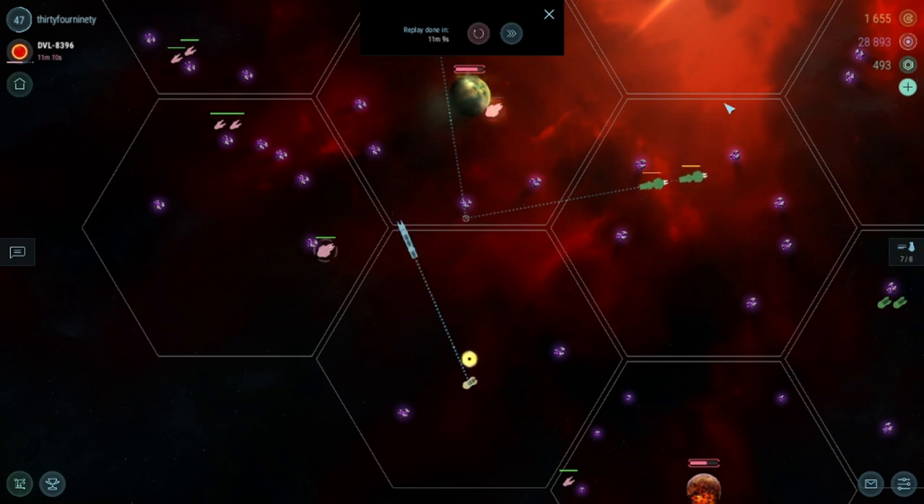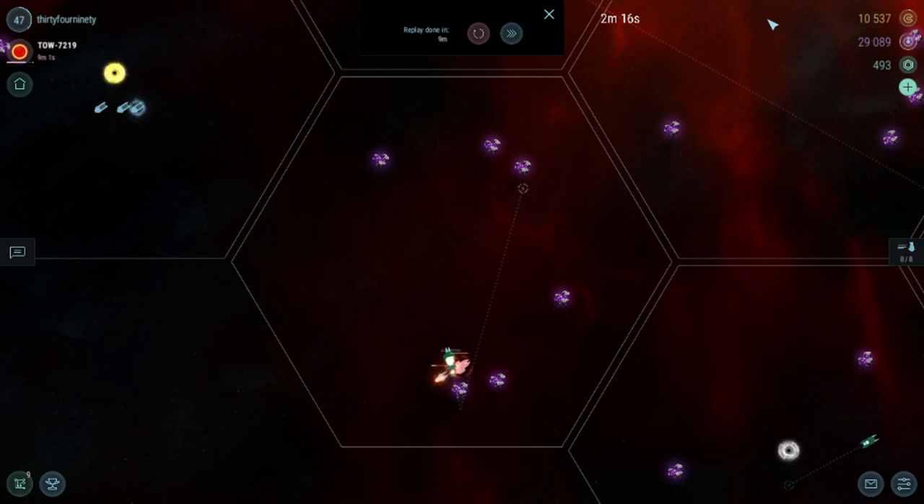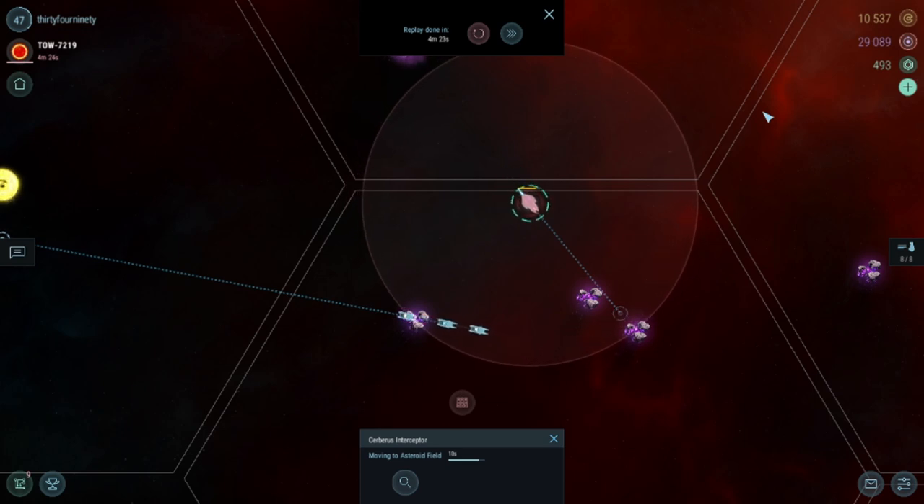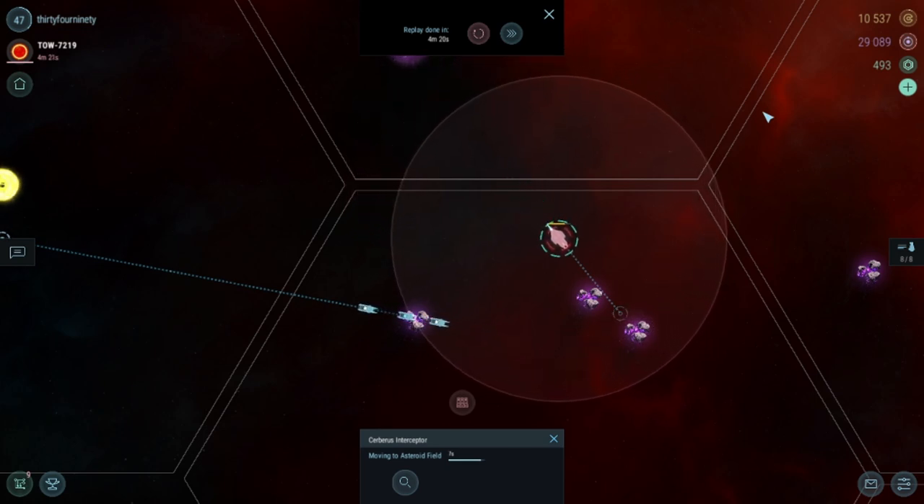It'll continue hunting down my ships all across the map until they or it are destroyed. Keep in mind that interceptors only attack players that have activated them. Here, a player set off this interceptor after attempting to destroy it, but we can see my transports safely passing within its weapon range. As long as I don't engage it with weapons or pass through its initial sector, my squishies will be just fine.